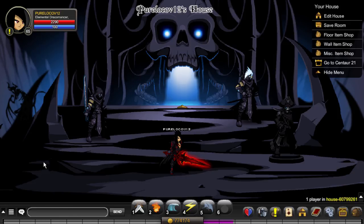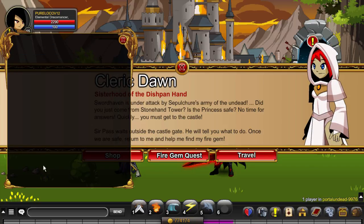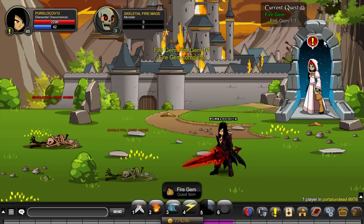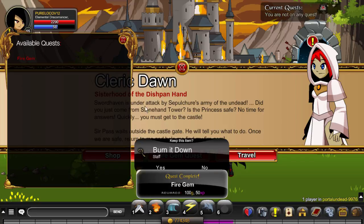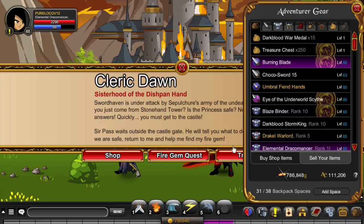If you're running low on gold, go to slash join Portal Undead. Skip the cutscene, take the fire gem quest — this is a daily quest so don't rely on it too heavily — kill the enemy, complete the quest, accept the staff, then go to the shops and sell your items for a pretty good amount of gold.